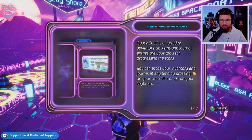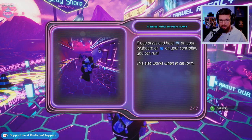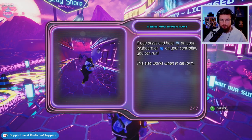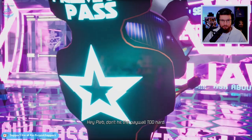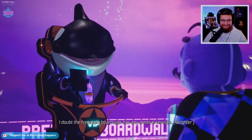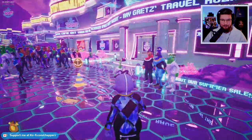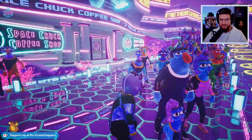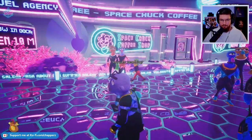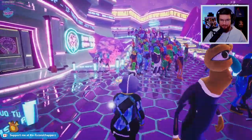Narrative adventure items and journal entries are your tools for progressing the story. You can access your inventory and your journal at any time by pressing Y on your controller or I on your keyboard. And you can hold X to run - look at all these, man, look at them all! We can interact with strangers. The voices are so funny, look how many of them there are.